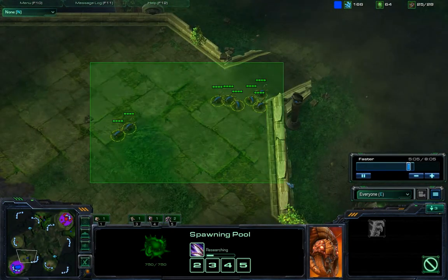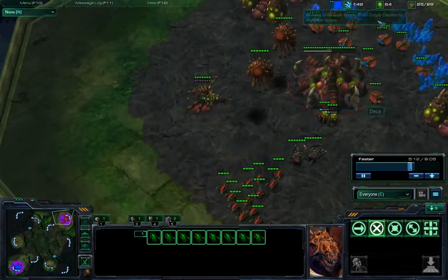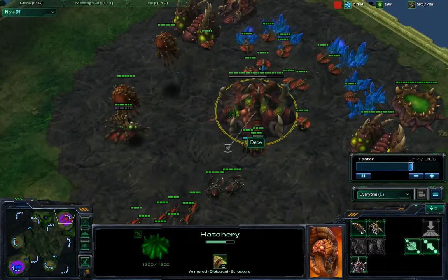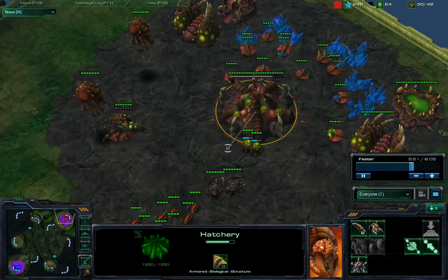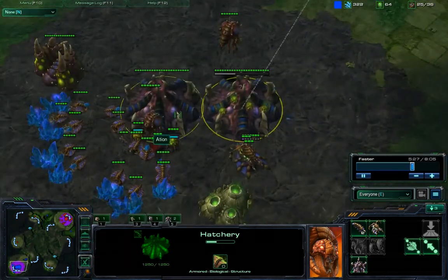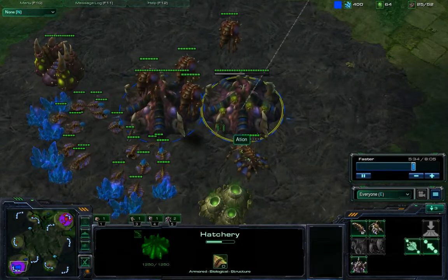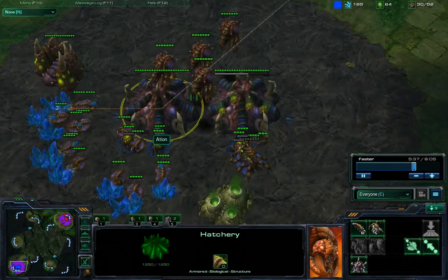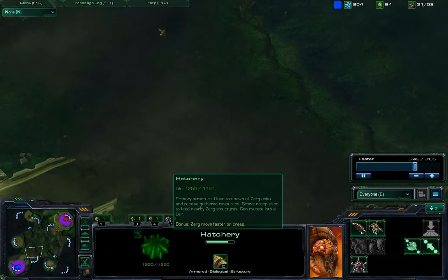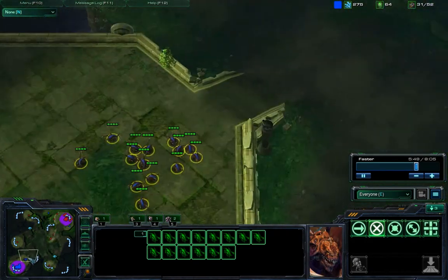Now I just have a little army here to deny scouts and my opponent is kinda messing up — he only has one hatchery so he cannot use all of his money. After these eggs pop I will be able to use all of my money and I will have a greater army when he comes to my doorstep. I'm playing really defensive — not too many zerglings and not too few.